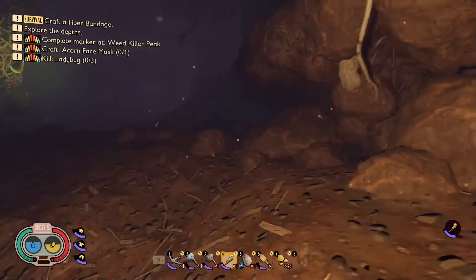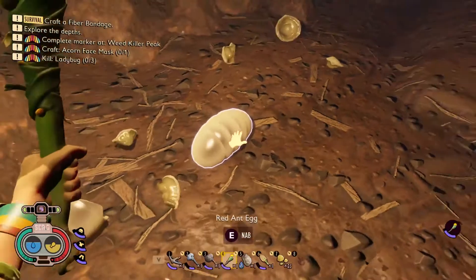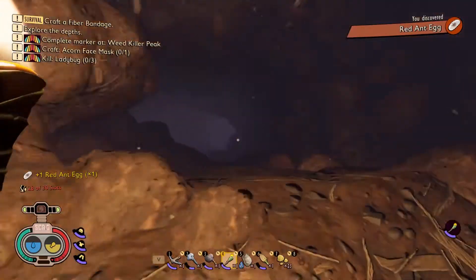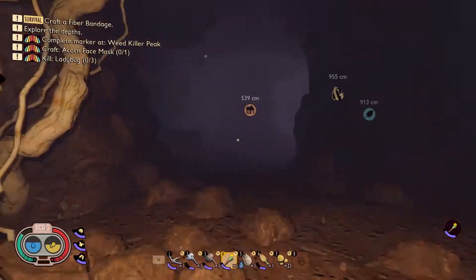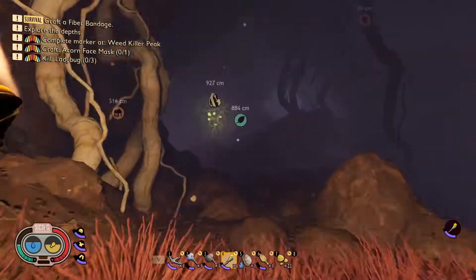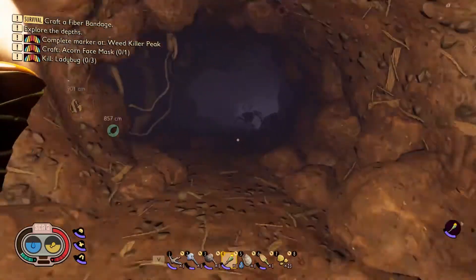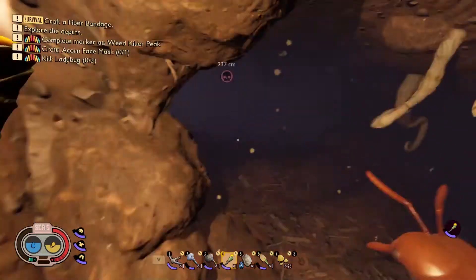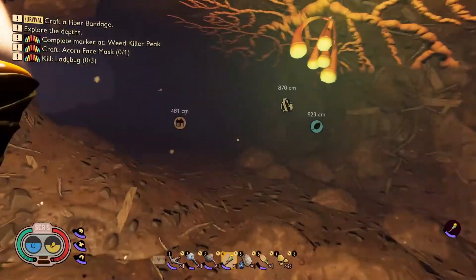So you kind of have to beeline it out of the ant hill. There we go, I found my red ant egg here. Once you have it, make sure you beeline it because you need to build that bomb quickly. They spawn in different locations every time so you just have to look around for them.